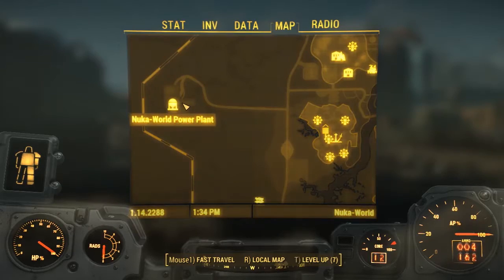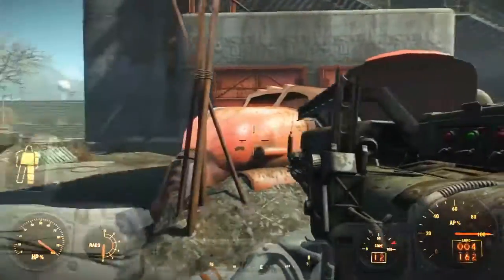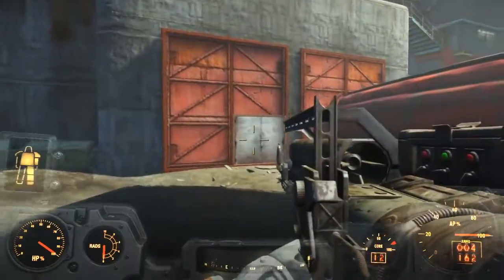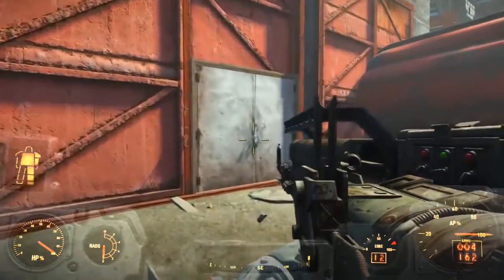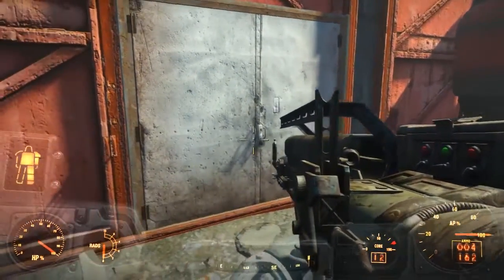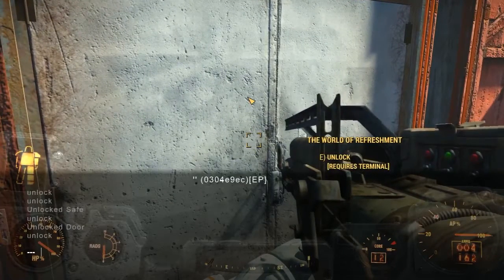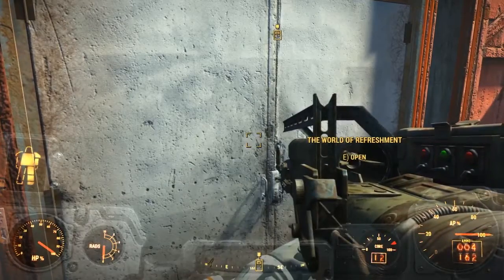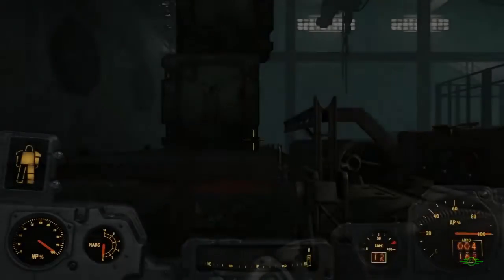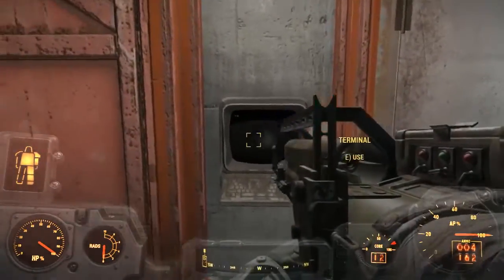The first thing you need to do is go to the Nuka World Power Plant and turn the power on. You will have to kill all of the gang leaders, do their missions, and that will allow you to go to the Nuka Power Plant and turn the power on. This cannot be done unless you do turn the power on because there's a door that will only open with power. On PC, just click on it and type 'unlock' in the console commands.